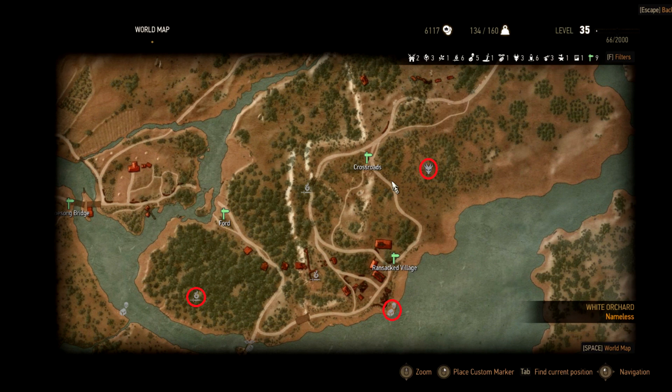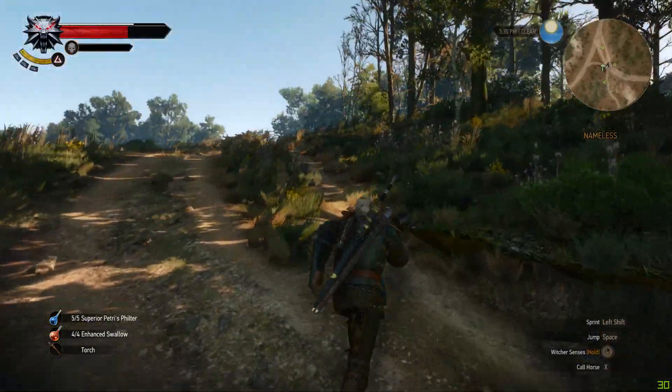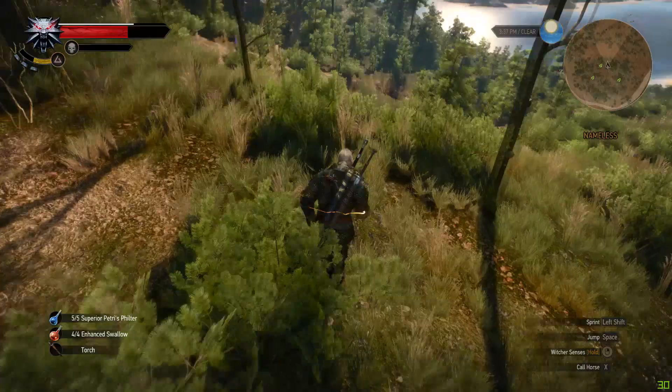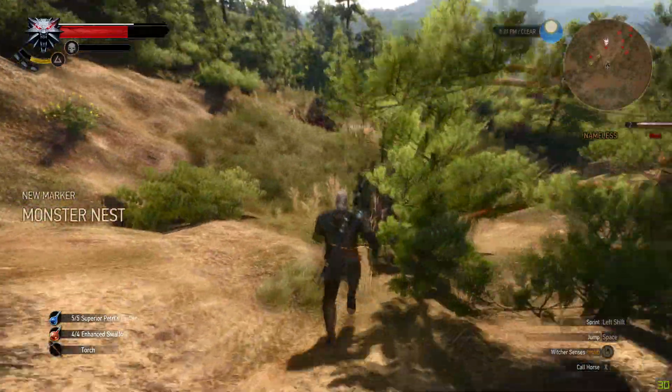The two chest locations I marked are also good early on if you just want to get crowns early. From the crossroads fast travel point, go up this ledge and you will find a ghoul nest guarded by level 1 and level 2 ghouls, which are not really hard to kill even early on in the game.